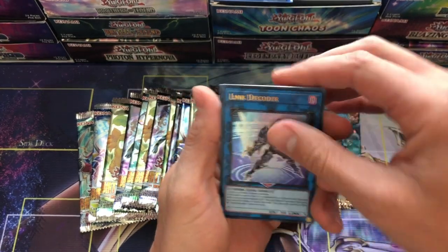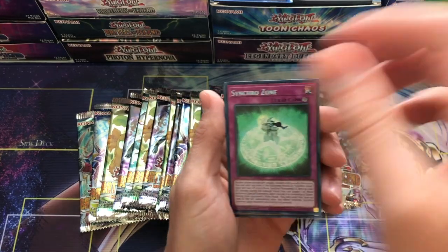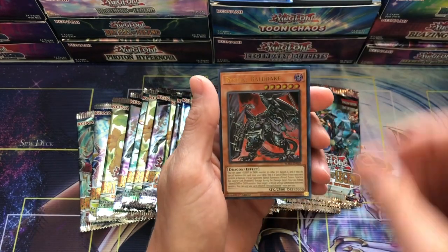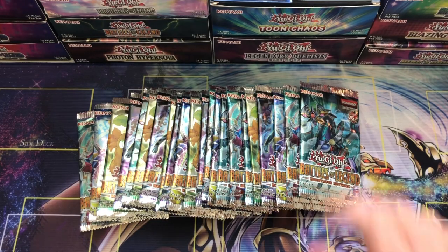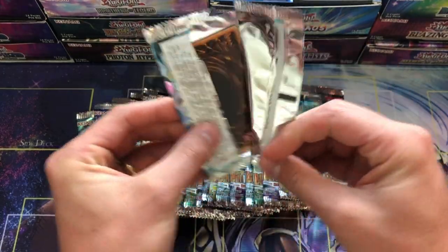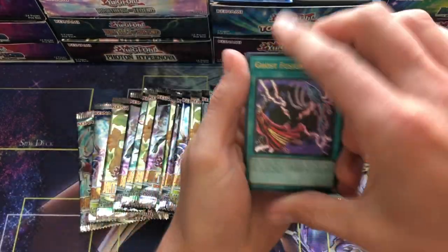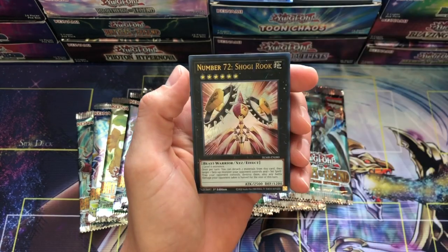I actually went to Clemson - big time Clemson fan. There's a Volcanic Shell - set that aside - Synchro Zone, Black Wing, Distilled Baldrake. Big time Clemson guy, lost my voice, they've not been great this year. Mysterion - not going to do it.